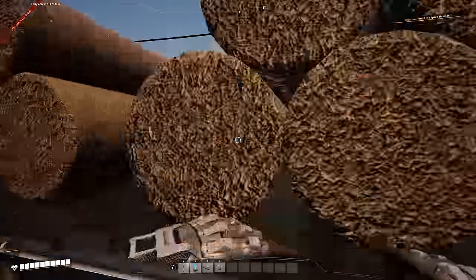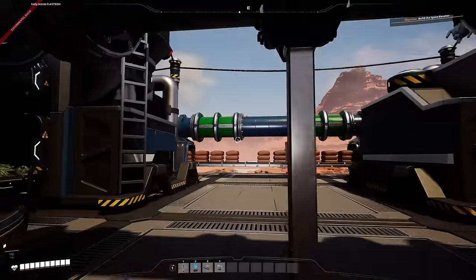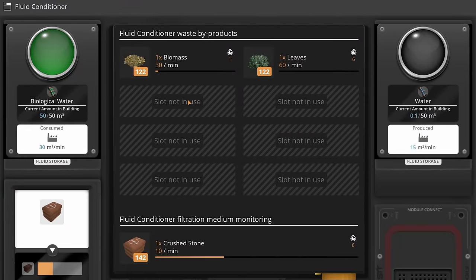I still find it super weird how we can actually automate biomass now, because I can get the bio water coming in with the stone into the input of this fluid conditioner. This fluid conditioner sends out 90 items per minute, 30 of them being biomass and 60 being leaves.